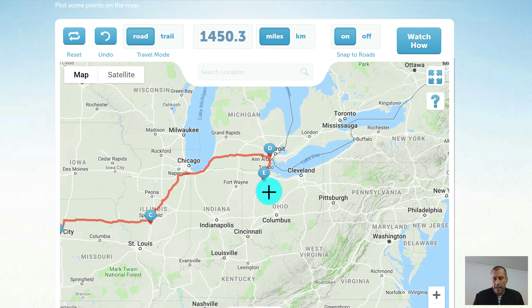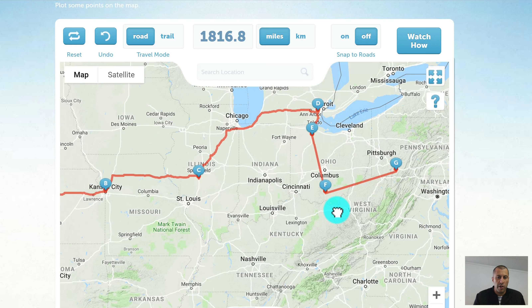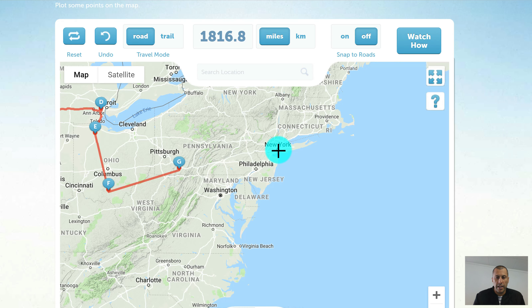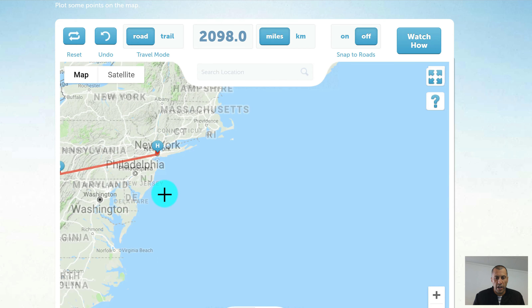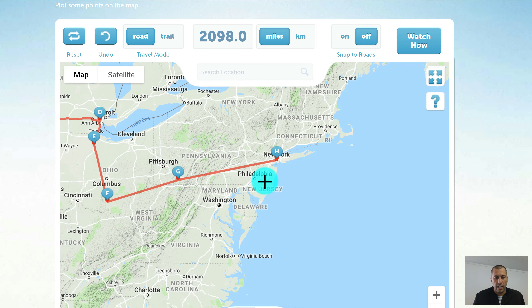If you don't want to follow roads and prefer straight lines, you can turn Snap to Roads off, and wherever you click will draw a straight line between those points. As you build your mission, you may want some sections with snap to roads on and others in straight lines.